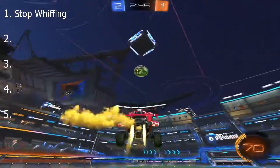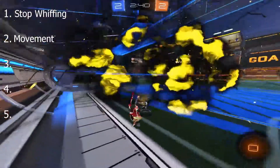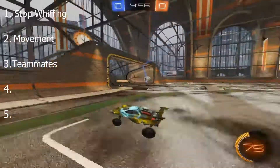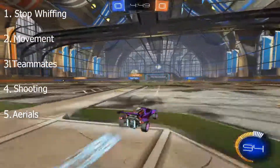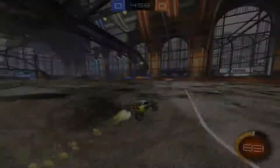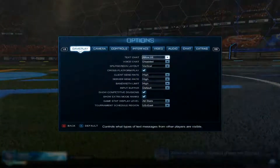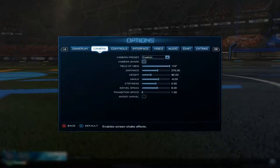Topic one is stop whiffing. Topic two is movement and movement efficiency, being efficient around the field. The third topic is teammates and how to trust them and not trust them. Fourth we're going to talk about shooting, and fifth we're going to be talking about aerials. You may be thinking what's an aerial — I'm in bronze and silver, I have no idea what that term even means — but trust me, you'll know.